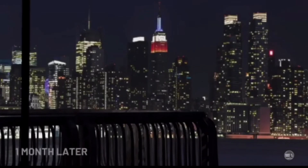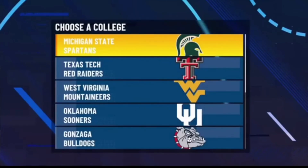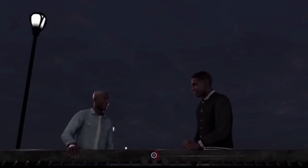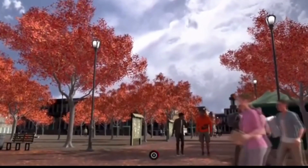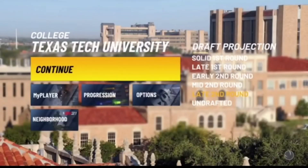Step number one of this glitch: make your new player and then play your way through the prelude. Now this only works in the second game in college. The fastest way to get to that point is just foul out of each game until you get to the second game of college. The very first college game is basically like a scrimmage against your own team — the glitch doesn't work there. You guys want to play your very first college game, so get to this point right here.